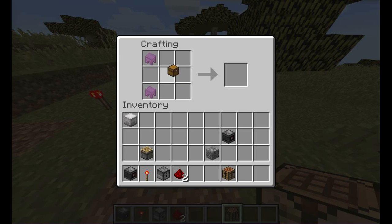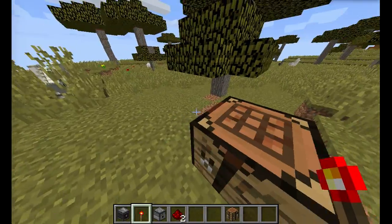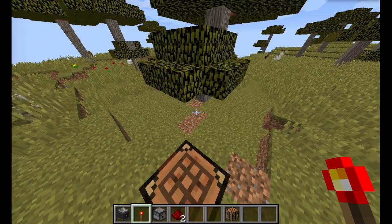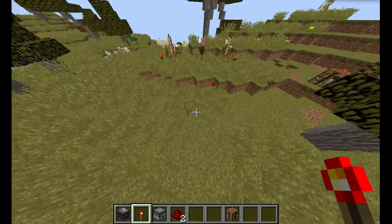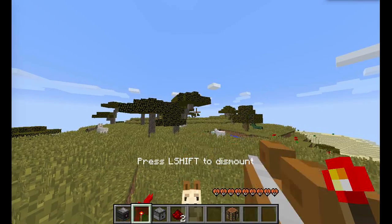For the shulker box crafting recipe, you place two shulker shells with a chest in the middle. That gives you a shulker box. There's a glitch where you can't dye the shulker boxes in survival, but that was a bug that was fixed — though I'm recording this on the first snapshot, and two bug-fix snapshots have already been released.